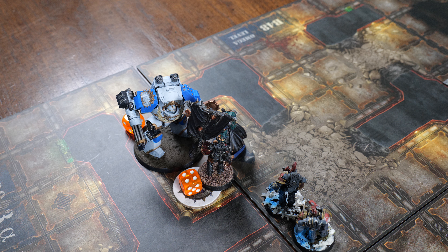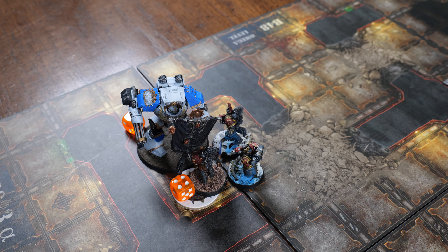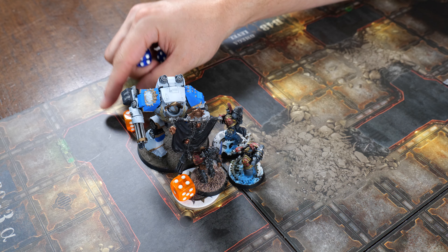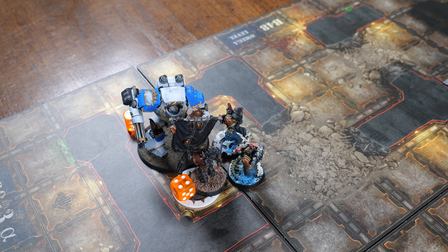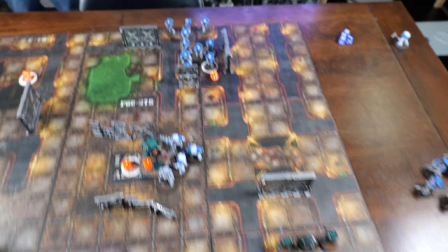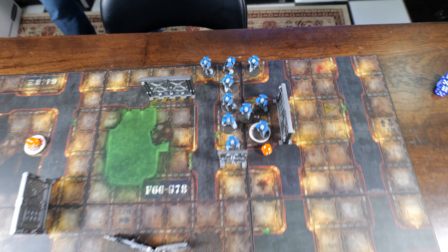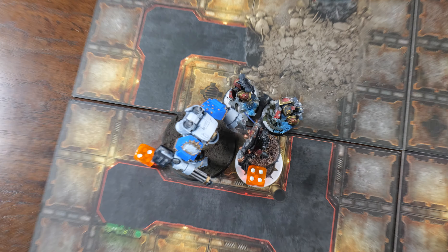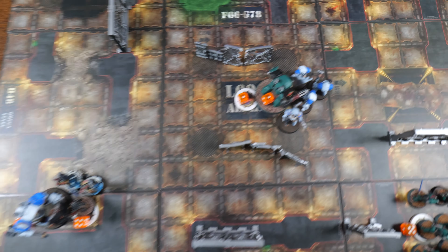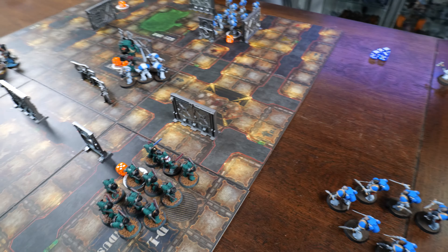The Tartaros Praetor scores one wound, which the Contemptor saves against, and the command squad's thunder hammers wound once, also saved. The Sons of Horus Praetor's combat sees the legion standard bearer cause one rend and one wound, the Contemptor taking the rend. The Contemptor then scores two wounds: the first brutal attack hits the Praetor who saves all three, surviving due to toughness five from the Dark Gods' blessing, but he fails all three saves on the second brutal attack and perishes. The two remaining command squad veterans pile in, score two wounds with power fists, one saved — the Contemptor wins combat but the command squad holds. End of game turn one: the Seekers are destroyed, but the Sons of Horus hold one objective and score one point. The World Eaters hold their home objective for one point as well — it's a tie.